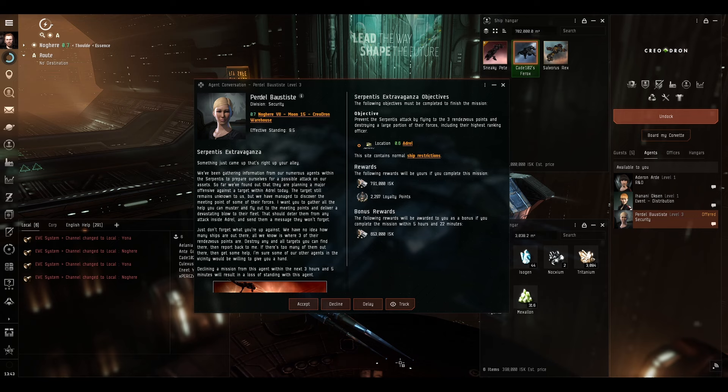This is a good one. As you can tell from the name it is indeed against Serpentis pirates, so that means we need to tank for kinetic and thermal, and also deal kinetic damage if we can. We are a Ferox and we fire kinetic and thermal ammunition, so that's going to be absolutely perfect.